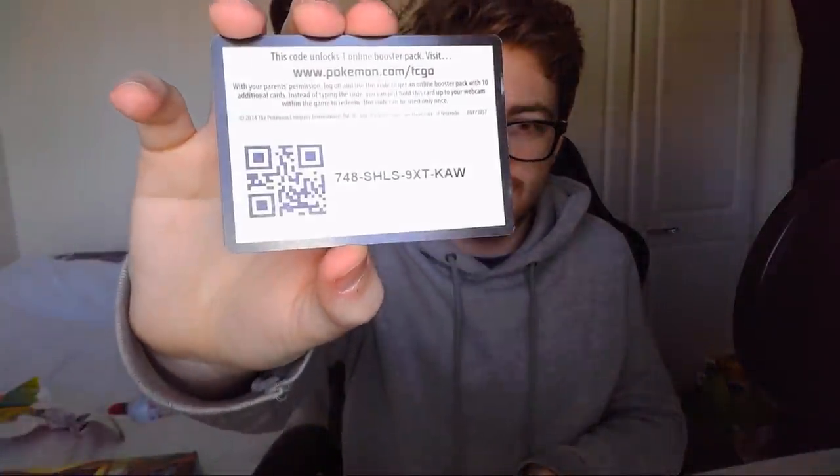Before we get into the video guys, don't forget to leave a like. I apologize if this video is a little bit different from the videos that you'd normally see when people open cards — I'm new to this kind of thing, so remember that please. The first thing we're gonna open is this Hawlucha Furious Fist X and Y pack. I don't actually know the card trick with this X and Y series. It unlocks one online booster pack, so there's that one guys.